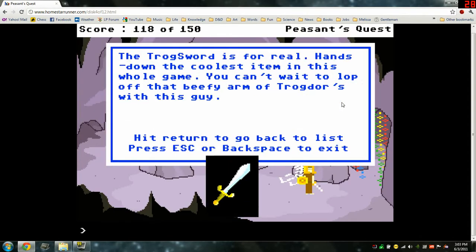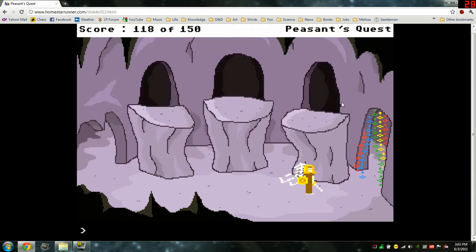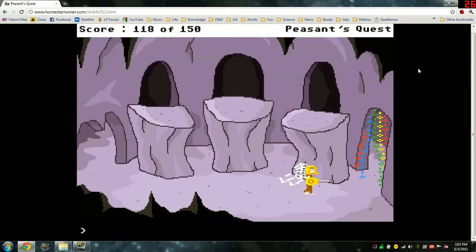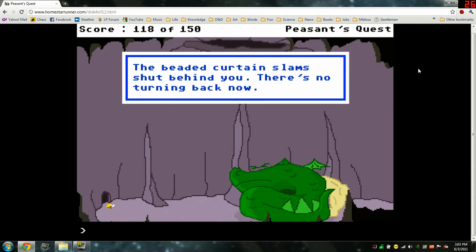Let's look at our shiny sword. The trog sword is for real — hands down the coolest item in this whole game. You can't wait to lop off that beefy arm of Trogdor's with this guy. Okay, let's save it. Go get Trogdor. Through the beaded curtain. The beaded curtain slammed shut behind you. There's no turning back now.